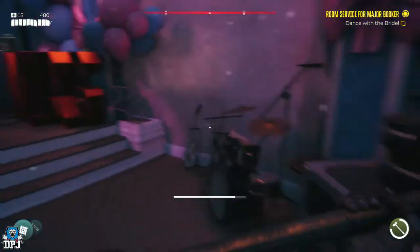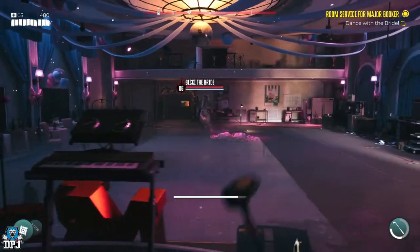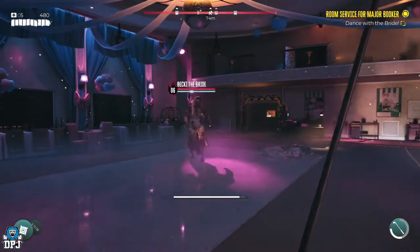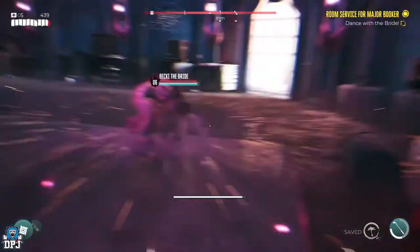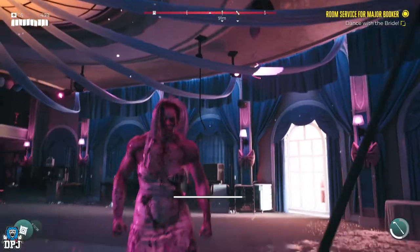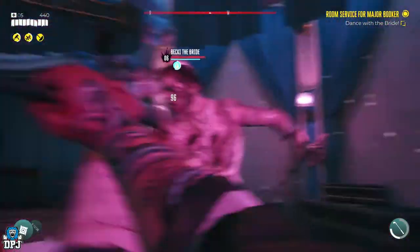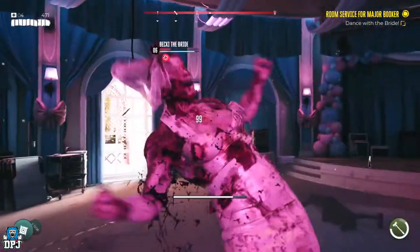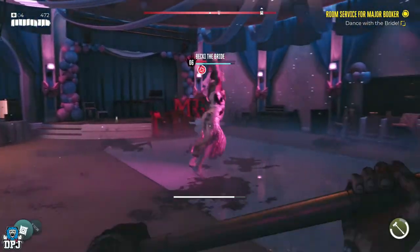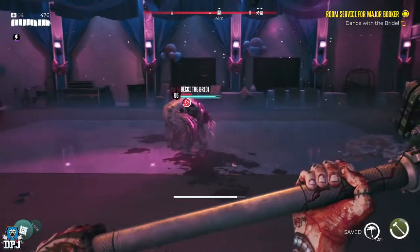The secret here is to use the dodge move — on console this should be L1 or left bumper. This giant boss will do a grand slam, which if you're caught in the vicinity of, you will hit the deck. It's quite easy to see when she's going to do this, or just avoid it by standing back and using your dodge if you have to. Let the boss take a swing at you, then dodge it — time it perfectly and you'll get a few free blows.